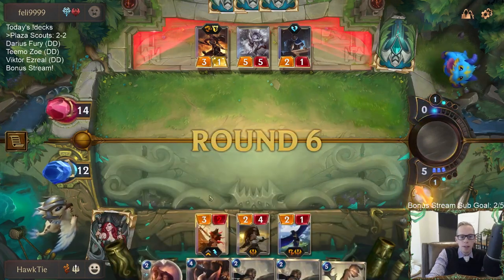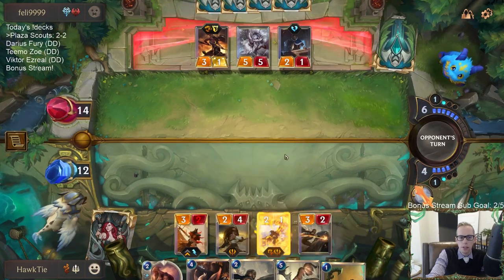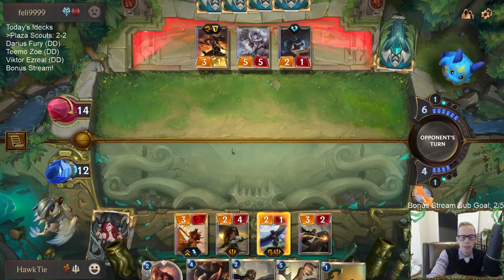At least I now have Sharp Sight to protect Misfortune from another Culling Strike. They definitely should have Culling Striked Misfortune because Misfortune can level up this turn — Quinn couldn't. They Culling Striked the wrong thing.